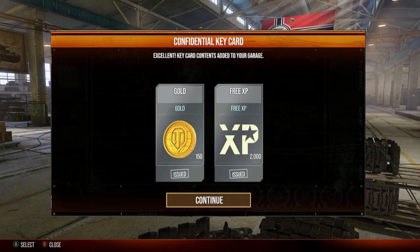I always tell people: save your free experience. Wait for tanks that cost free XP, because if you hoard this over a couple of months it turns into a free tank. The more you play, the quicker it builds up. The trap of the game is for you to waste your assets — your silver, your gold, your free experience — by taking the quick and easy path. That is the mistake in this game.